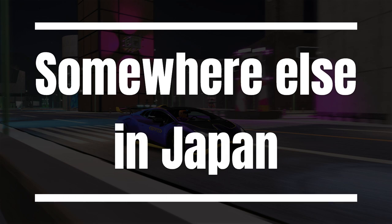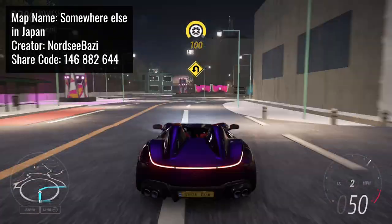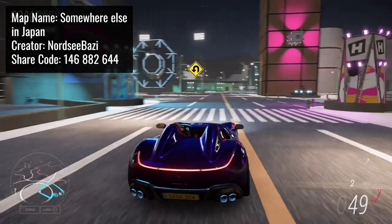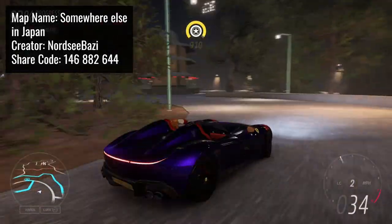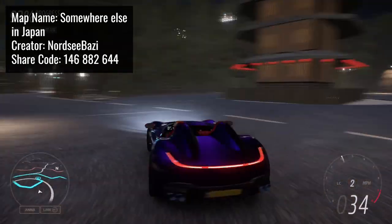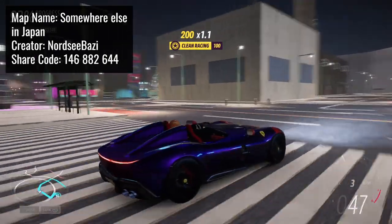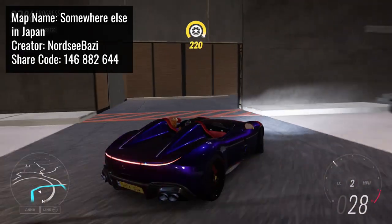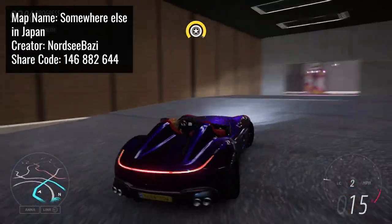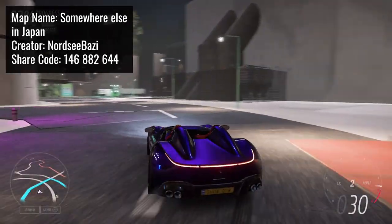Lastly we have this map called Somewhere Else in Japan, made by Nord Sibazi, who is possibly the best custom event lab map designer in FH5. This is the insane modern city which FH5 lacks. With all the lit up buildings it feels so alive and it really makes you feel like you're driving in Japan. It has a little park and even a temple on the outskirts of the city, adding to the feel of authenticity. This map is good for everyone regardless of what you enjoy doing because it's perfect for cruising, drifting, photography and pretty much everything else.